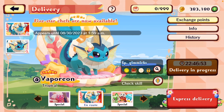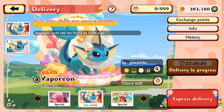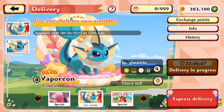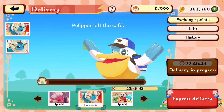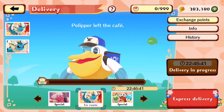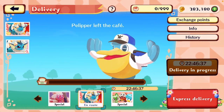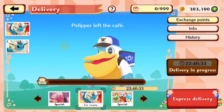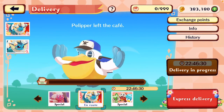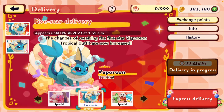What you can do is wait the 23 hours a day to grab your one free delivery every day, and hope it's a five-star. Most often it will not be — there's a very low chance of it being a five-star. But through my years of playing this game, I have acquired a five-star on accident just by doing this. So it is possible, but it is rare.